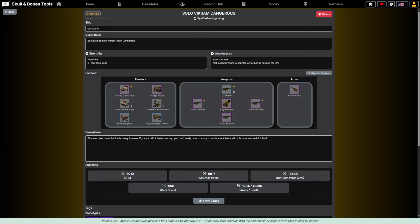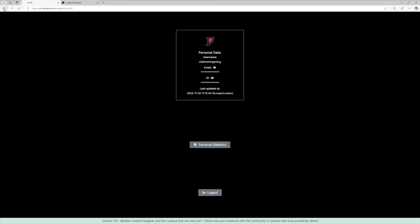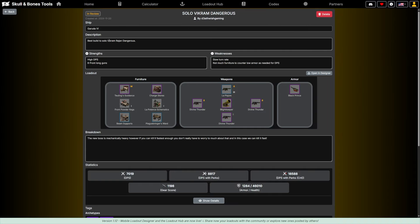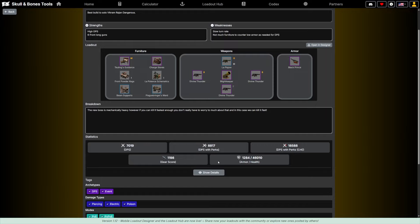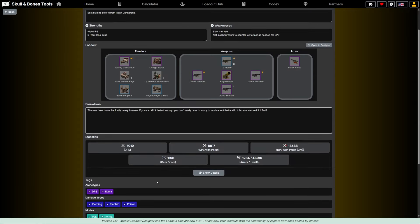Visiting the loadout, this is what it looks like: 'Solo Vikram Dangerous by Death Wish Gaming' — that's my account. The ship is the Garuda level 6, best build to solo Vikram Rajan Dangerous. It's got all the stats we entered — shows DPS, DPS with perks, DPS with perks and crit — and my video is embedded at the bottom so viewers can click it and go directly to the video.